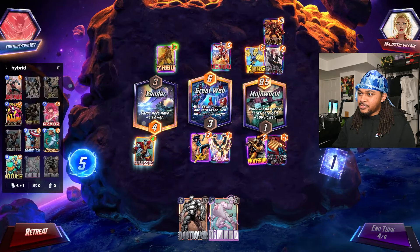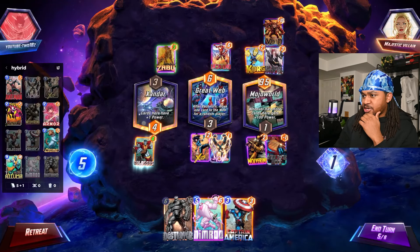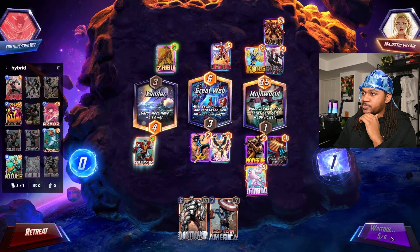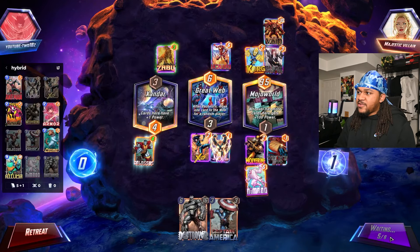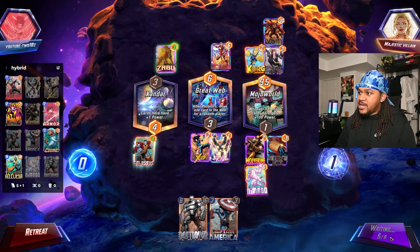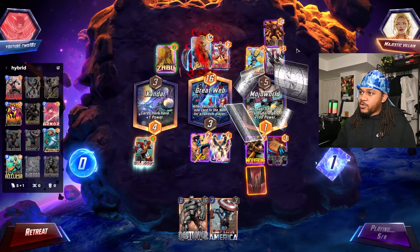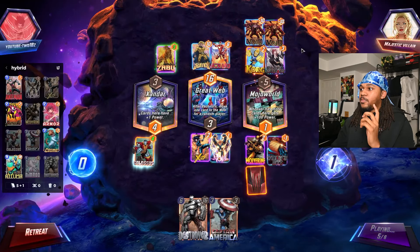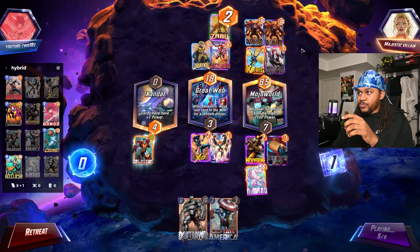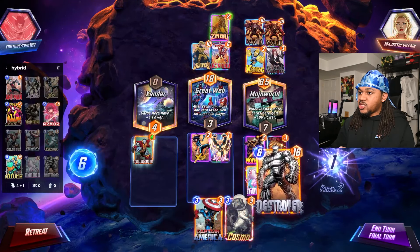If we don't get the point advantage we don't have to worry about Shang-Chi or something. Where do I want to play? I'm gonna play Nimrod right here. He just pulled Sentry, so he's probably looking to play that — it's not even that bad because you still get the Void off. If one of my guys moves I should be fine.